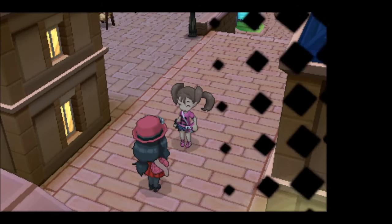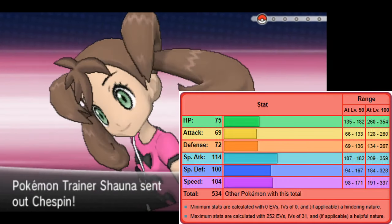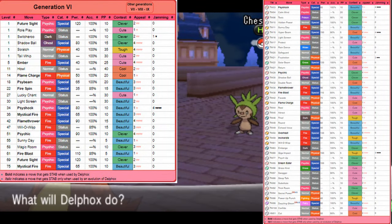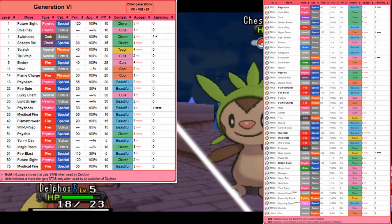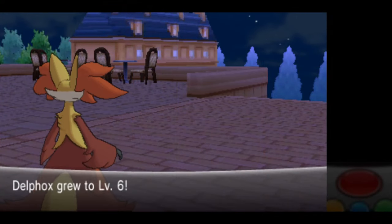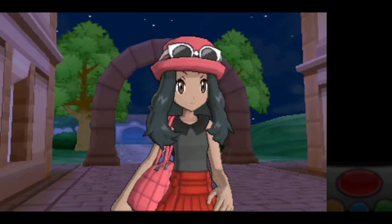Let's talk about Delphox's stats. It's a fast special attacker with great special defense. It's frail on the physical side, but it gets a lot of good moves. We get moves like Psychic and Flamethrower by level up, we can take advantage of the Sunny Day-Solar Beam combination, and we don't have much to deal with the pesky Dark-types later on. But let's pick this up in Santalune City.